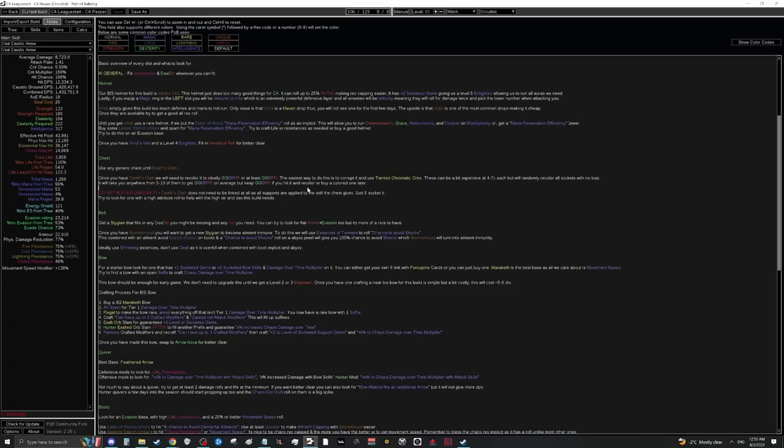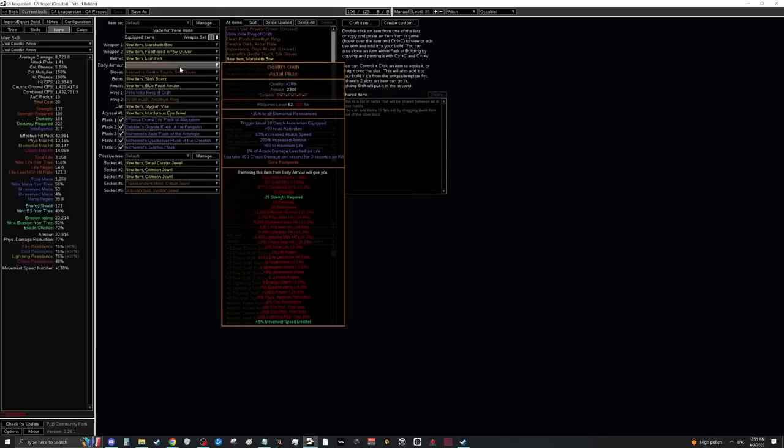These will be a bit expensive at league start, but you need more than five to ten to potentially hit a good combo. Death's Oath has a 180 strength requirement, so you may need to temporarily equip a strength amulet from a vendor to put it on — the +50 attributes from Death's Oath itself may then push you over the 180 threshold. Once you have Death's Oath with supports, your gameplay is basically automatic: hold W and Death's Oath kills everything except big rares and bosses.